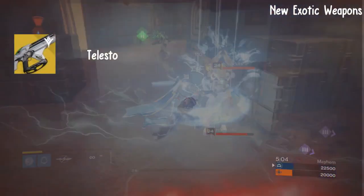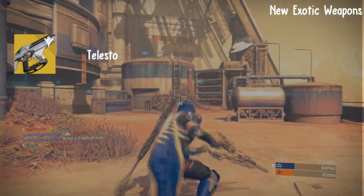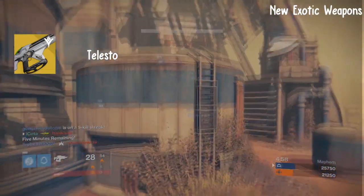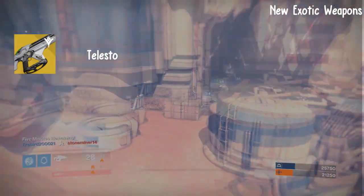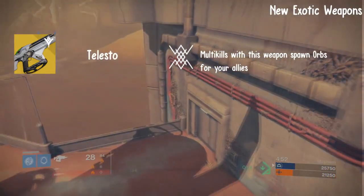Next up, we have the Telesto. It is a fusion rifle where fusion projectiles attach and detonate with a delayed void blast. The primary perk on this weapon is called Hardbringer Spark. Multi kills with this weapon spawn orbs for your allies.